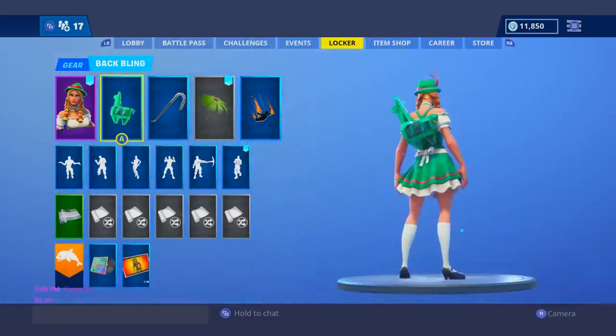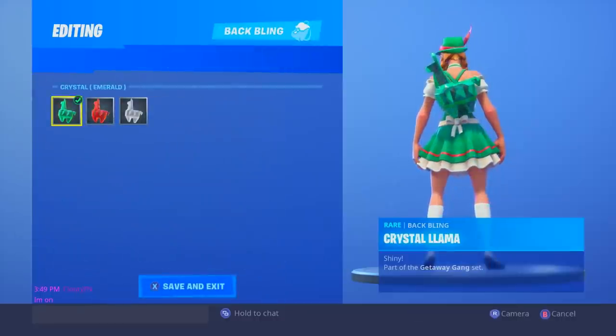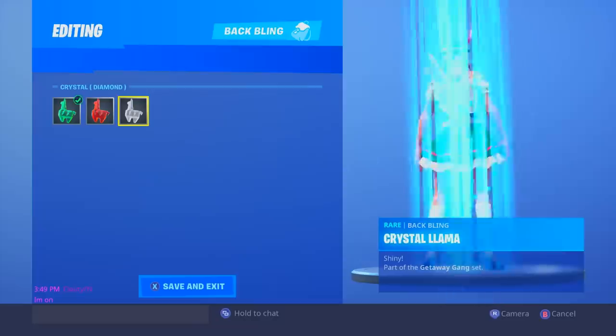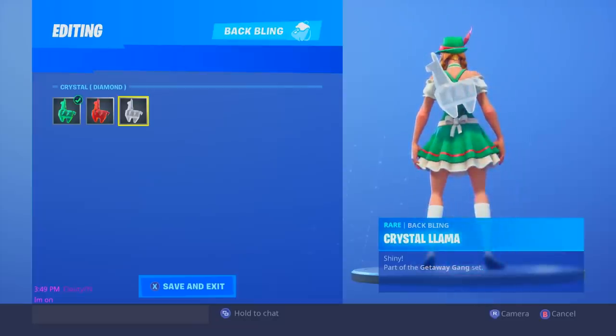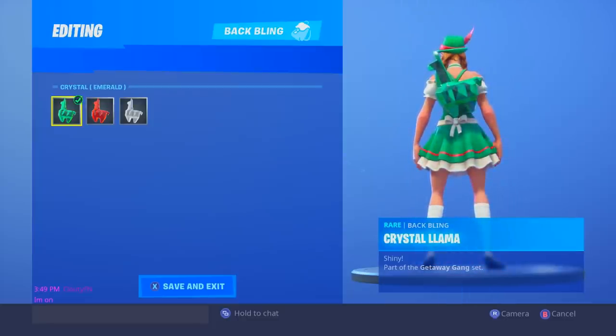Moving on to my number 6 spot, we have Heidi here with the green Crystal Llama. I feel like it's a perfect color scheme match, but this is one of the only skins where I feel like each color works. She has red, she has green, and she also has that white color. So I think Heidi works best with this back bling because you can use it with every single color. My personal favorite was the green though — I feel like it works the best.